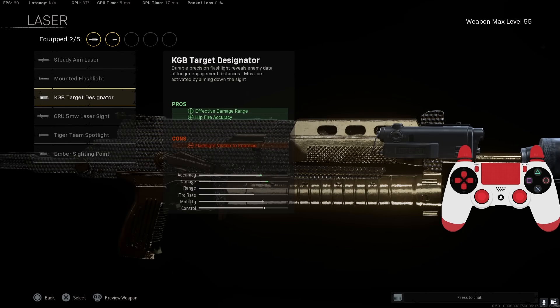Laser: the KGB Target Designator. You get effective damage range and hip-fire accuracy — it's very, very good. I'm not sure why more people aren't running the Target Designator. I would say it is 100% better than the Tiger Team now, so definitely makes you throw on the KGB.